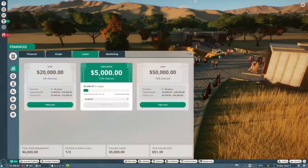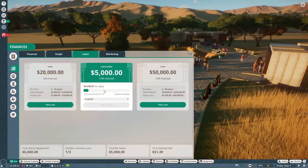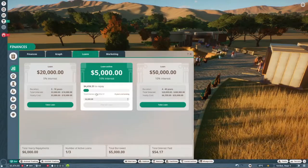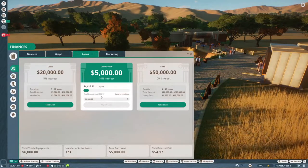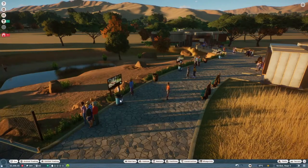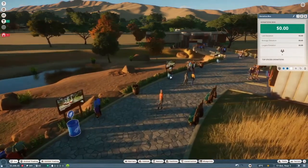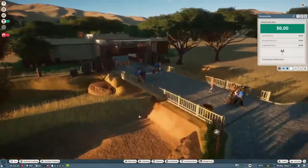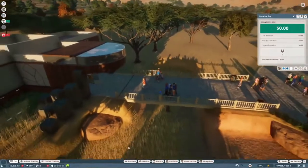How's that loan doing? We are paying $54 in interest total, which kind of stinks, but without the donation bins I don't think we can have a successful zoo.